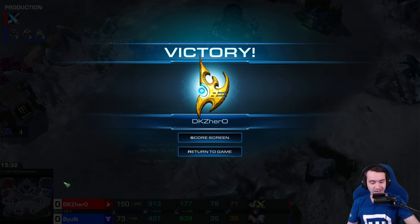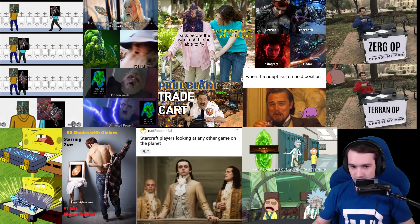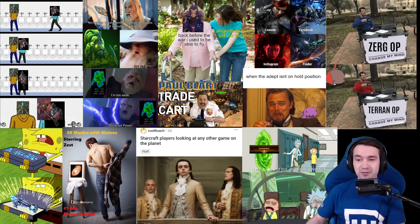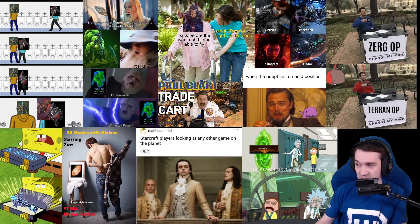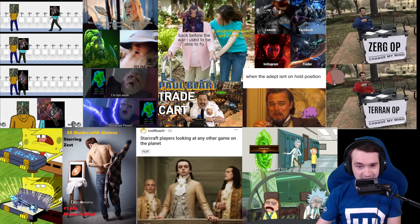Finally, Beyond gets knocked out of it. A solid start — Hero takes Moon Water. A dramatic game though. Both players with some experience on the map. Beyond clearly, but Hero adapted quickly. That stream of zealots — a very aggressive, in-your-face Protoss. Not trying to play the battle mage style we see some Protoss attempt, especially against Beyond, but instead staying in his grill and daring him to challenge it. We go into game number two.